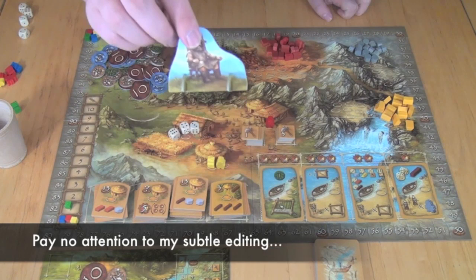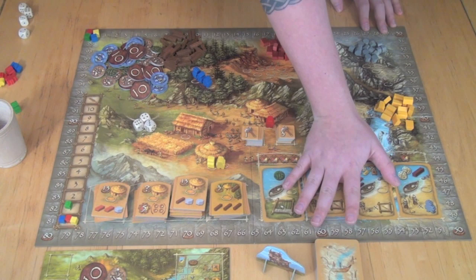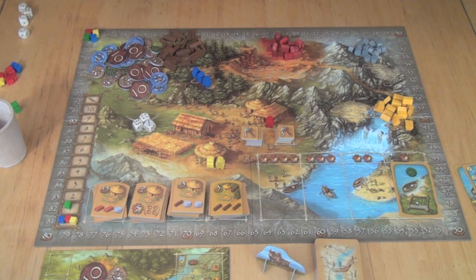You continue in this manner until one of two things happens: either you won't have enough cards to refill the card row — the remaining cards slide to the right and you refill remaining spots — or one of the piles of huts is gone, in which case you finish that round out and then the game ends.